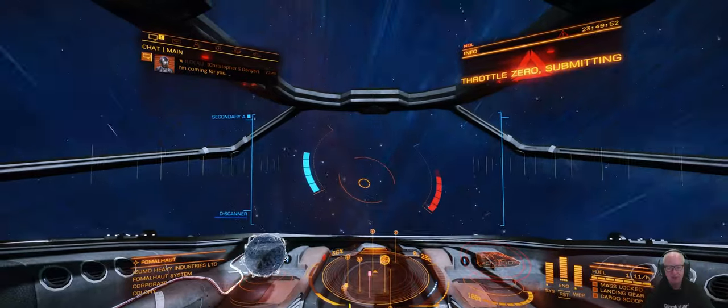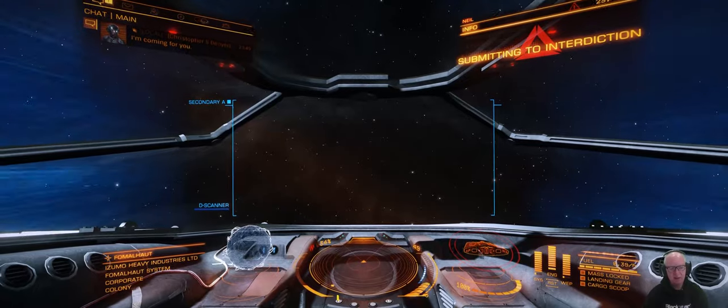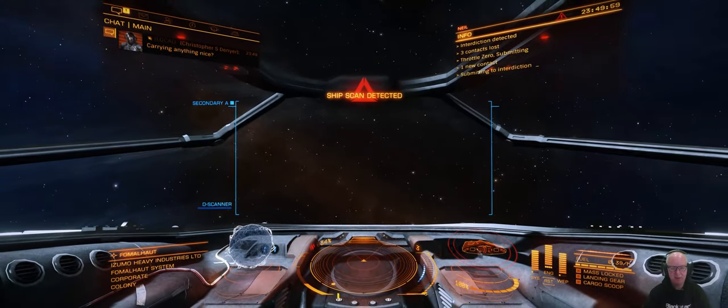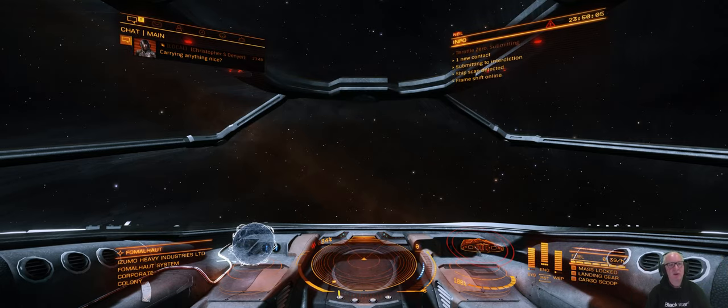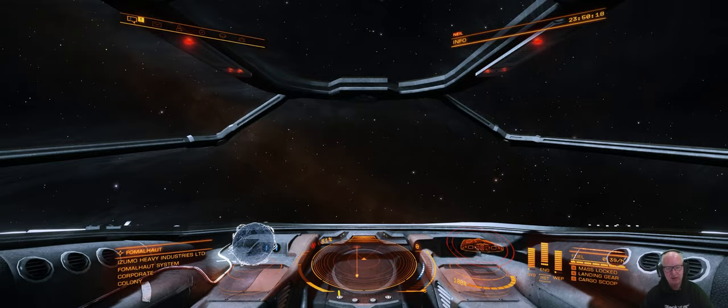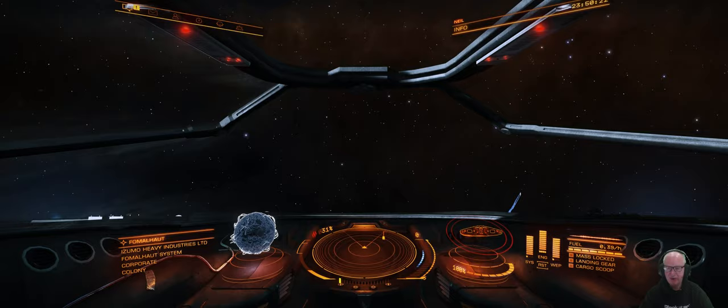We've been interdicted! Zero throttle — we're submitting. If you get interdicted, just submit. We've got no cargo. He's going to fly off. Let's have a look at his ship before he goes. There he goes.